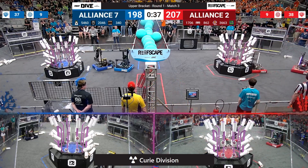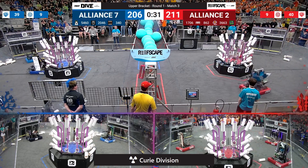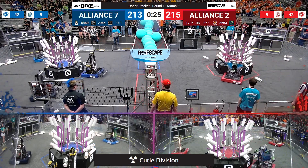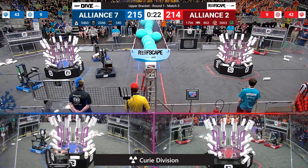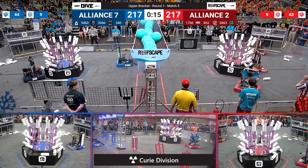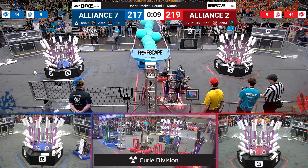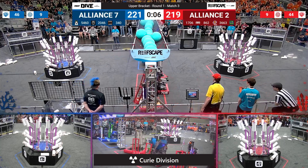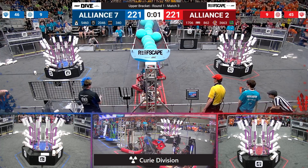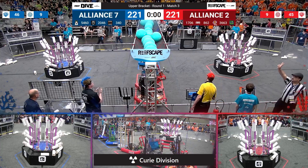Red Alliance has taken the lead, 207 to 198, but Blue Alliance is still within striking distance — a couple pieces of coral scored in the trough may make the difference in round one, match number three. Alliance number seven has now taken the lead, 217 to 214 — it is flipping on a dime. We are game piece for game piece. Two points for a coral scored in the trough may be decisive. Looks like we've got two robots up for Blue — can Red get any more up as time expires? Looks like two robots apiece, ending here at two.